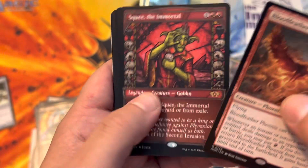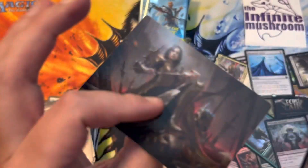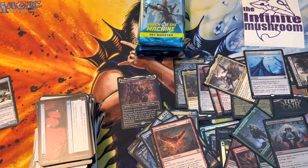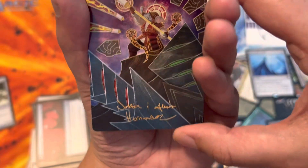Squee the Immortal. Vorenflex! I do always think of the ad for Magic Arena with Danny Trejo - you need Vorenflex for the week. Hey, signed art card - that looks awesome actually.